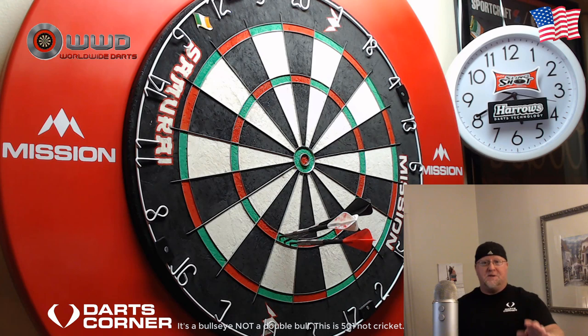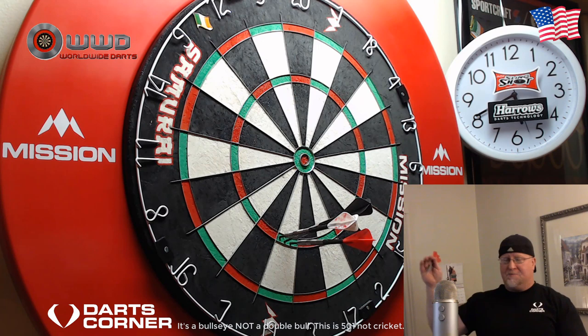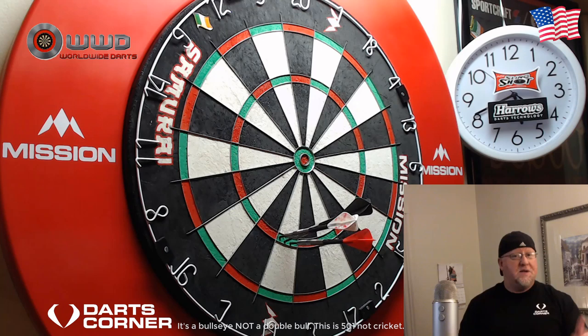We want to end up on some sort of possible checkout. I have to admit some of these are going to seem really hard, but the whole idea is to give yourself a chance — because if you keep giving yourself chances, eventually one of those chances is going to pay off and you're going to smash home a huge checkout, win a leg, maybe even a match. There are eight scenarios here where we're going to be throwing at the 19s first.